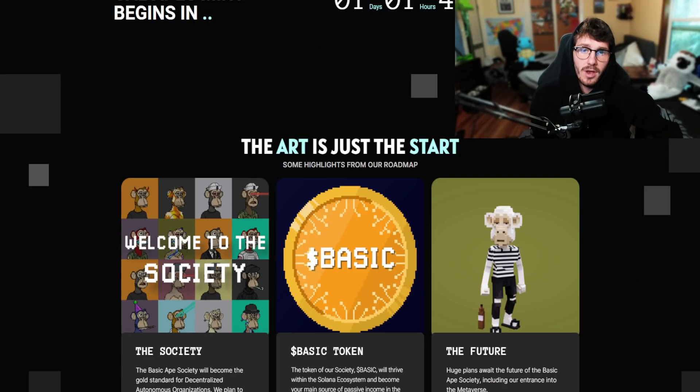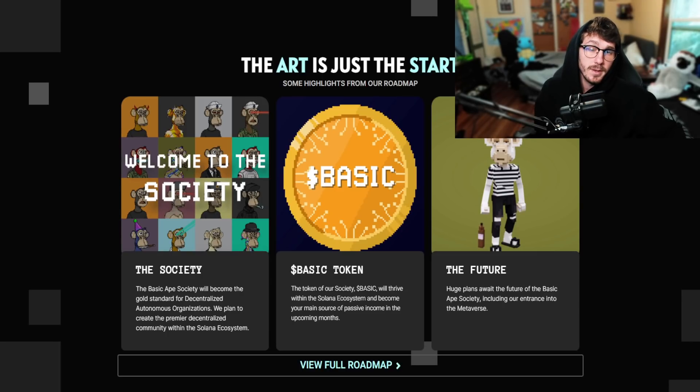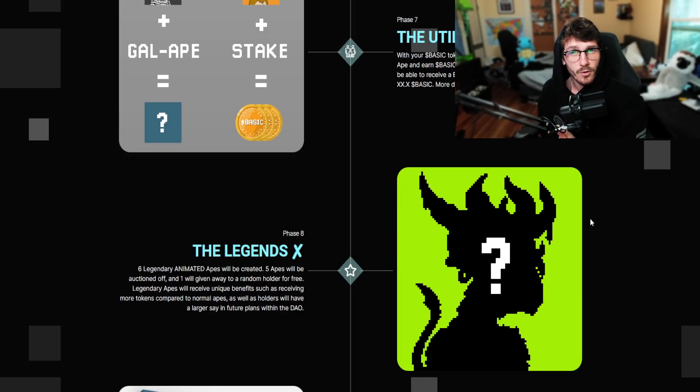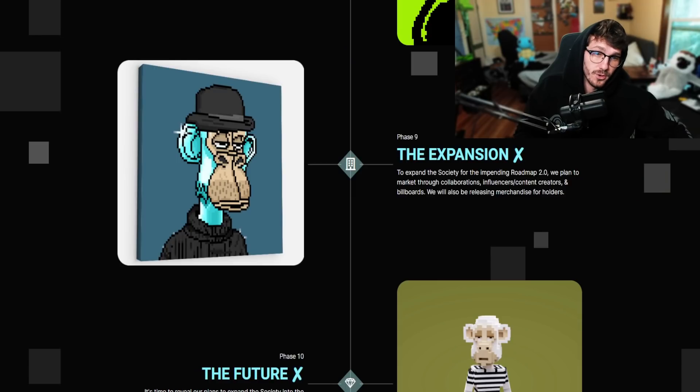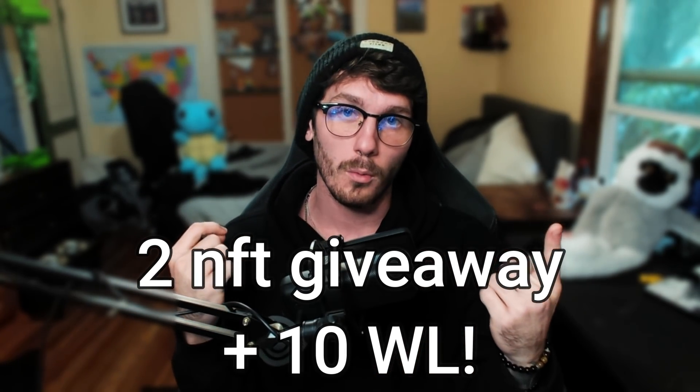On top of the new collection coming out for breeding, we also have a look at what's to come down the line: their metaverse integration, the tokenomics behind their Basic Token and staking, and six Legendary Animated Apes — five up for auction and one airdropped to a random holder. They also have a roadmap 2.0 in the works, completed once roadmap V1 is done. The mint price is 0.49 Solana minting tomorrow February 6th, and shouts out to Basic Ape Society — we're giving away two NFTs, one Gal and one normal, plus 10 whitelist spots in the Discord.